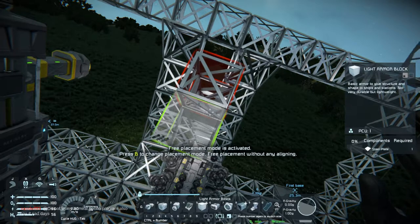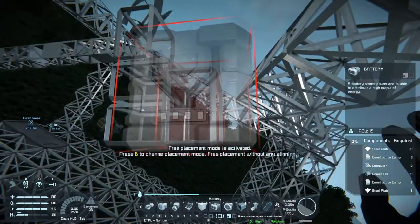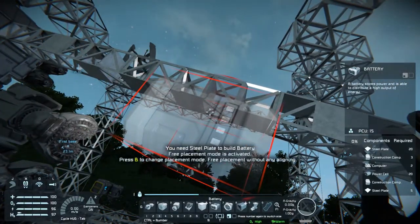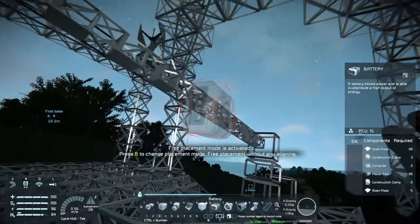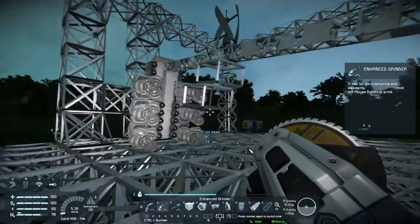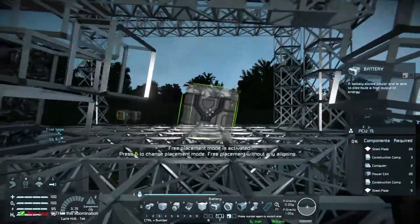Okay, batteries — number six. We don't have steel plates, we need more steel plates — there you go. This is flipping 101 in Space Engineers. Let's get our grinder out. At least it stays in this direction but we need more batteries. Still not enough, still not enough — there you go.